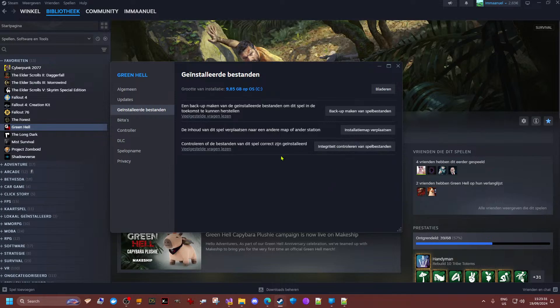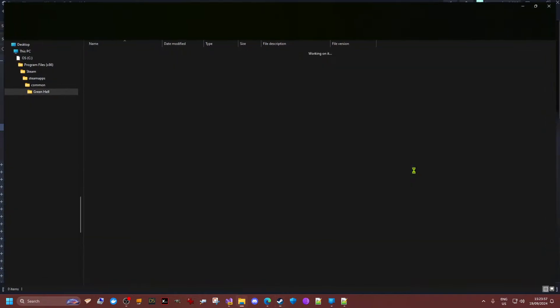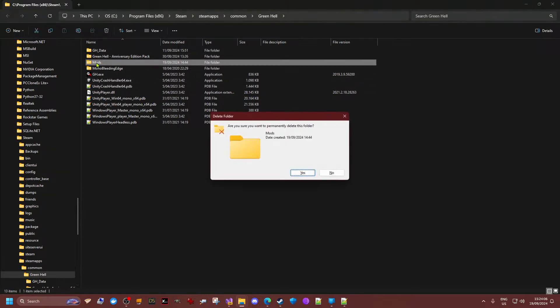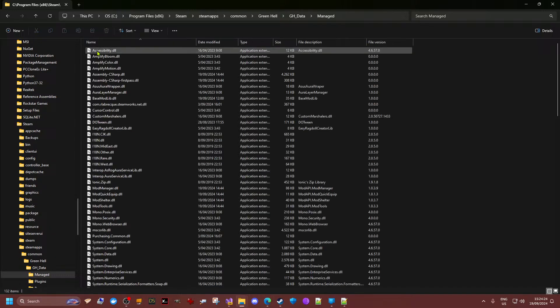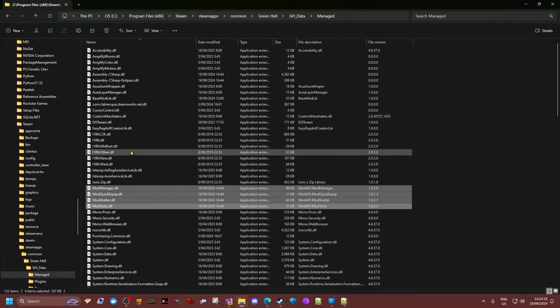Once Steam has finished the integrity control, go check the installation folder. You can see, for example, logs or deleted mods folders — if they're there, delete them. Normally after Steam has done the integrity control, those shouldn't be there anymore, but if they are, just delete them manually. Same thing for the managed folder — if there are still any mods I've been testing, just delete them.